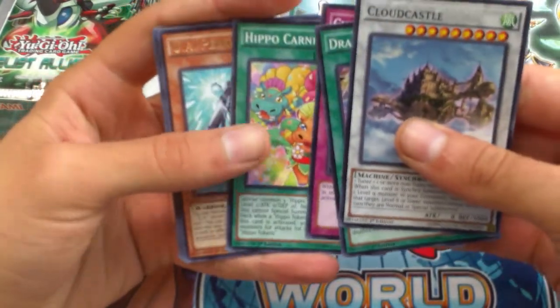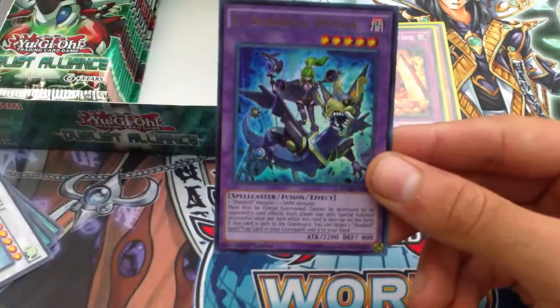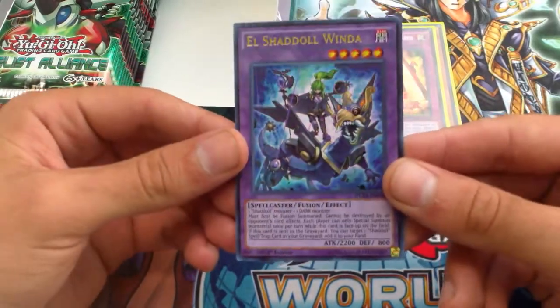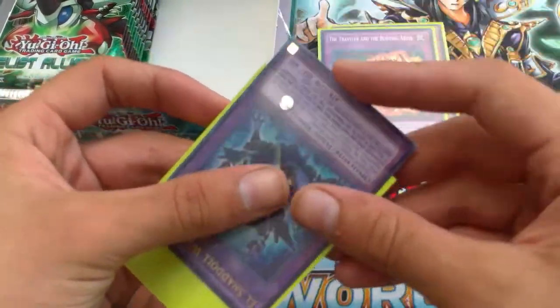El Shaddoll Winda — that's what I'm talking about! Whoo, there we go! What a great box so far, I could not ask for more right now. Well, I could ask for a Shaddoll Fusion but let's not get greedy. We haven't even gotten our secret yet, and if there's an ultimate in there, hey — everything from now on is just bonus.